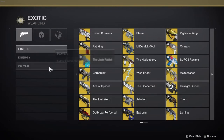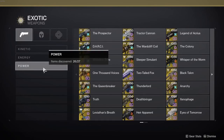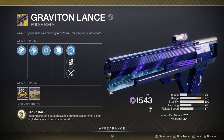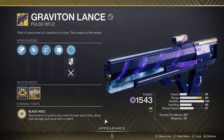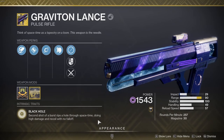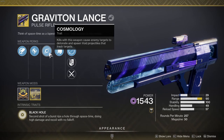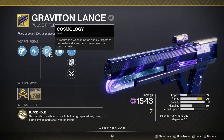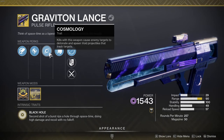Next would be weapon choices. Remember, only Void weapons can shoot Volatile rounds, so we can narrow down the exotic options quite a bit. First is Graviton Lance. This is what most people think of when making a Void Explosion build, and for good reason. However, since Graviton sends enemies flying when it kills them, the volatile portion of the explosions doesn't really spread as effectively as you may want.